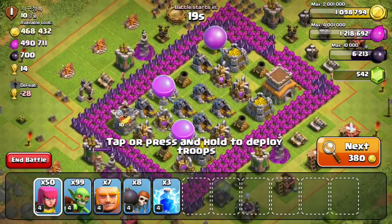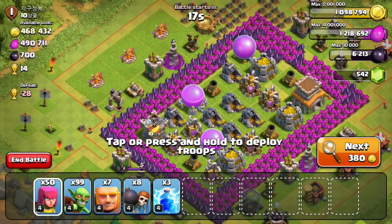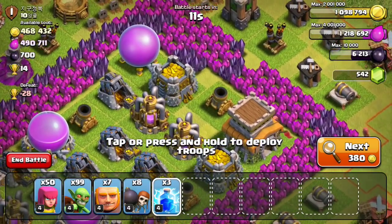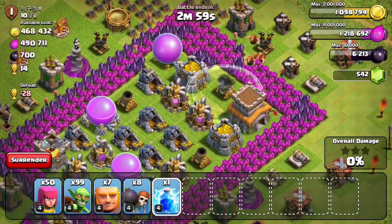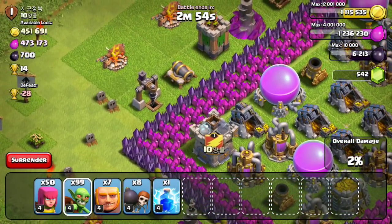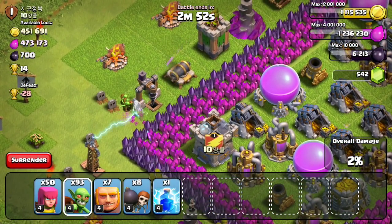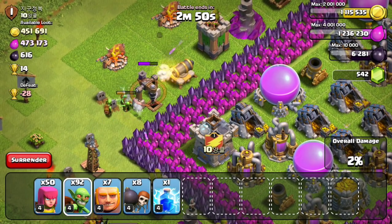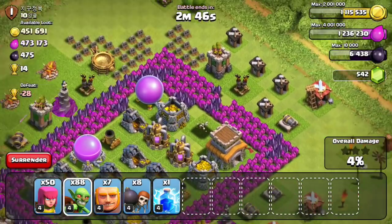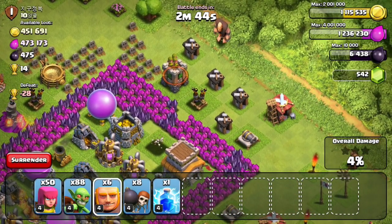Looking at this first base, over 950,000 resources available, which is insane, and another reason I love being Town Hall 7 so much. Let's attack this guy's base. First of all, I'm going to drop those two lightning spells since it definitely is cost effective for this raid. I'm also going to make sure that I get as much Dark Elixir as I can in this episode.